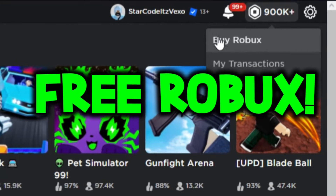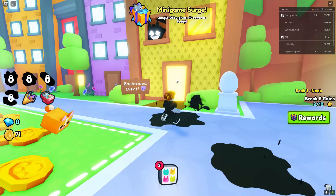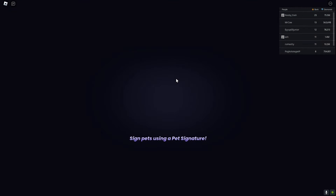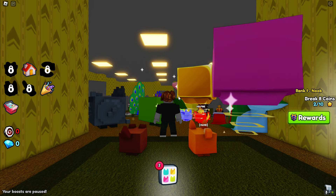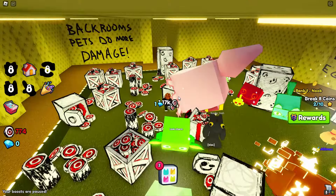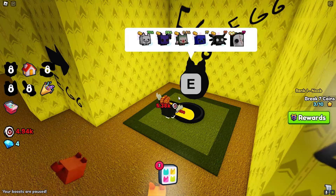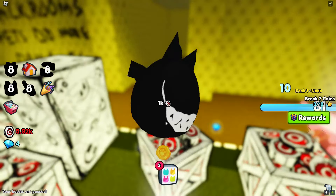Welcome everybody to Pet Simulator 99. If you want to go to the Back Rooms, go to spawn and go inside this door — you will then be in the Back Rooms. We are now in the Back Rooms, which is a brand new area. We've got some eggs here, some nightmare eggs, that looks absolutely insane.